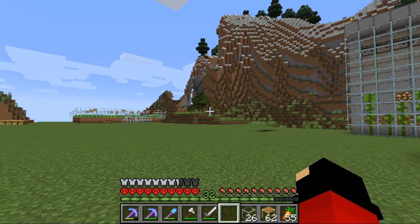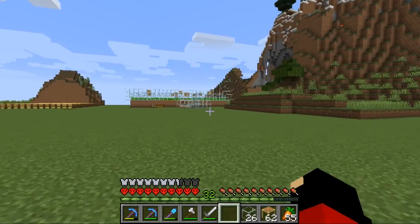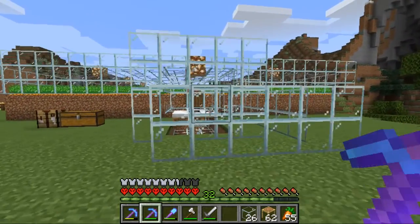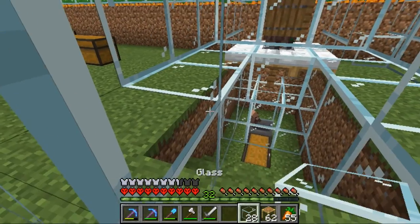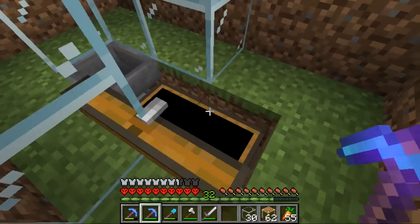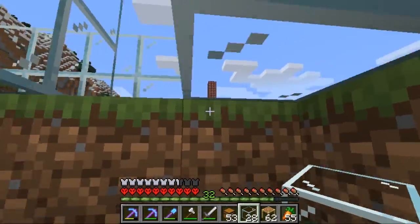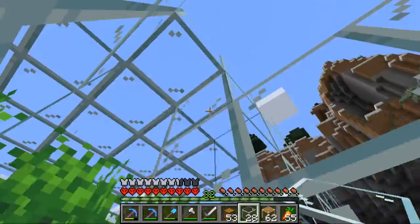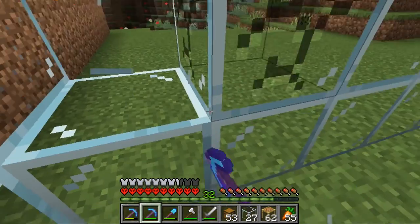Welcome back to the server. After that last episode, I was spending some time out here and something happened — it was nighttime, and once it became daytime we got a baby villager. We finally got a baby, so let's collapse this in and see if we can get him up there. There we go, he's in. Now we can get rid of this because we just need one soldier up there.